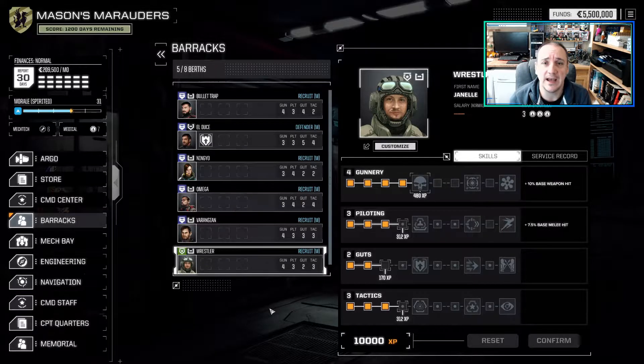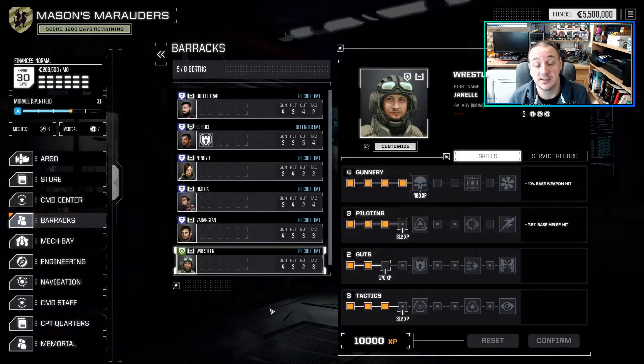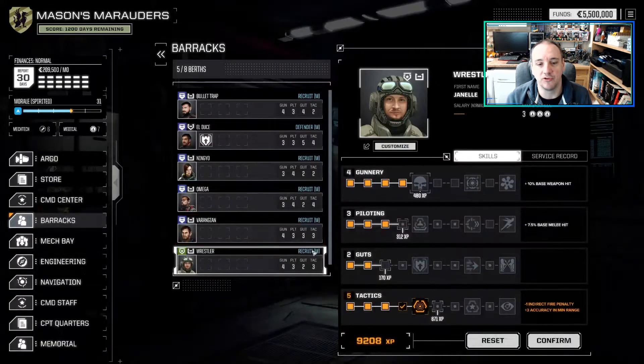Tip number one: pilot training. Actually decide what roles you want each pilot to have. Remember, none can be a true jack of all trades - even if you max them all out to 10, some pilots are going to be better at some things than others. Go through your pilots and allocate them roles. I would say you want at least two scout pilots, meaning pilots that have unlocked the sensor lock ability.